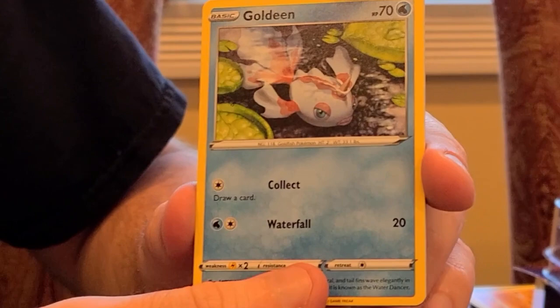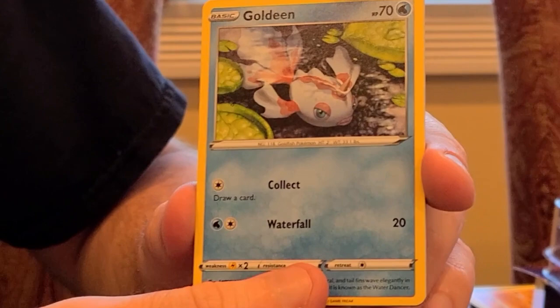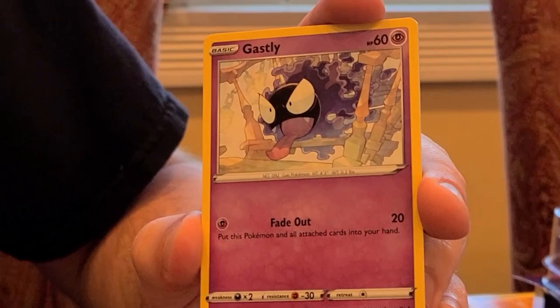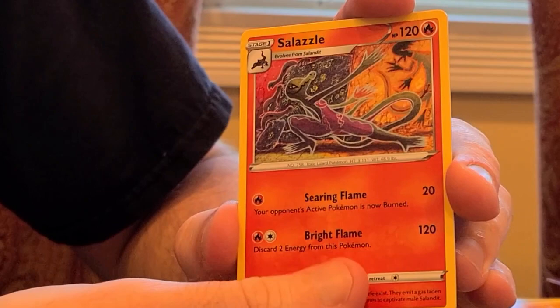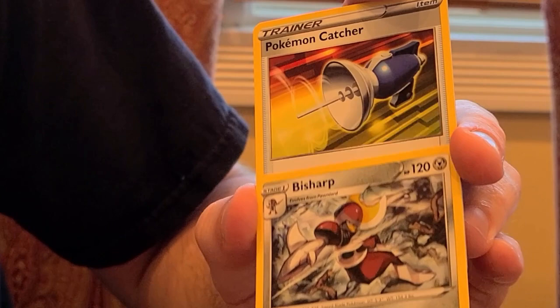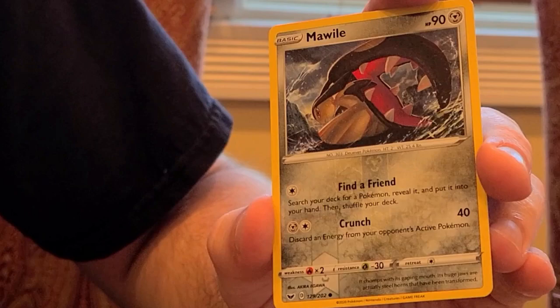Opening up our second to last pack. Not all of them have two holographics — still new to this, still trying to learn. Let's open up our Sword and Shield booster pack. This is from the Sword and Shield base pack. We start off with Goldeen, a Kanto Pokémon, Roselia, Gastly — I really enjoy that artwork, it's pretty funny — a Pawniard, a Sizzlipede, Energy, Centiskorch, I really like that artwork. A Bisharp, the evolved form from the Pawniard, a Pokémon Catcher training card, Galarian Rapidash, and a Shiny Mawile out of our base pack.